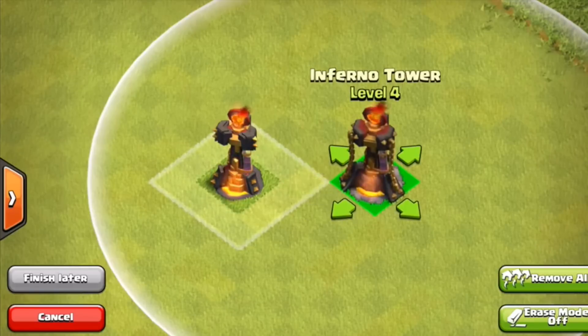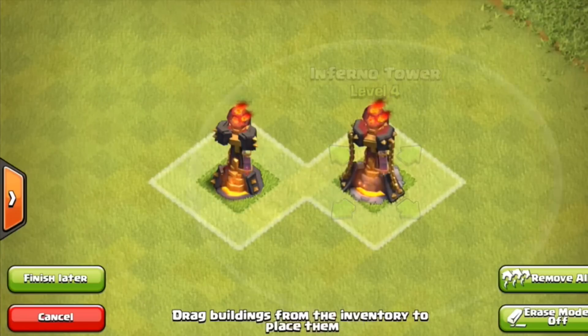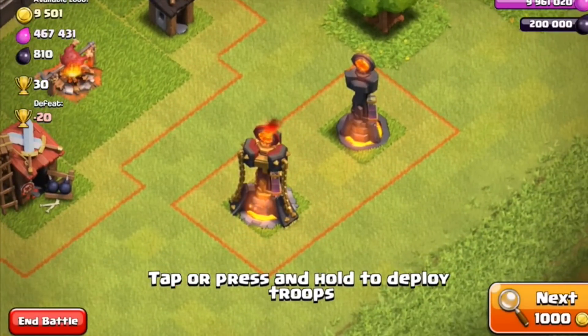The inferno tower on the right side looks really sick and I also like the level 9 mortar. I don't know how they're going to work out in terms of the defensive scale of things, and they're probably going to have to add in some more troops to the game.